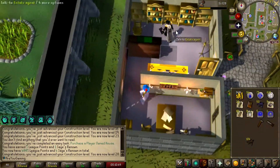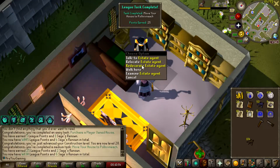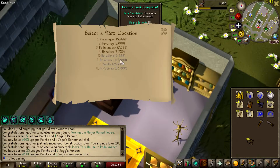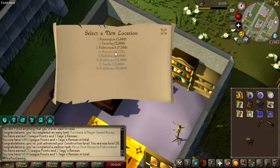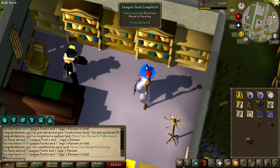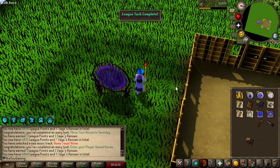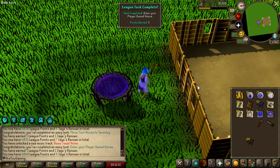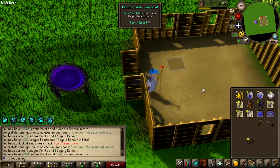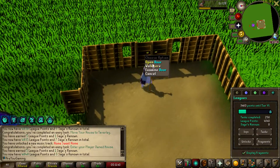I'll relocate the house to Pollnivneach first — that's 25 points. Turning back to Taverley, there we go, some more points. Teleport outside our house, enter our player-owned house — more points, should be another five. Go into building mode and build a room is another five points. So it's definitely worth unlocking this. We've nowhere near got all our renown back but it's still decent.